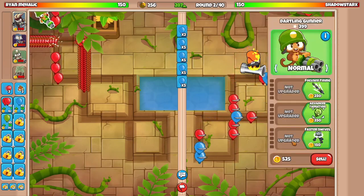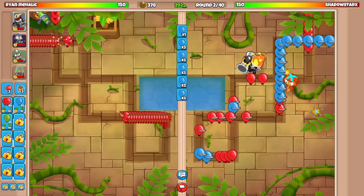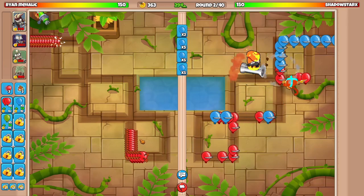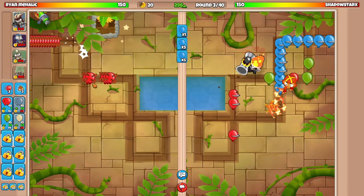So they're going Striker with Boomerang — that's interesting. Striker and Boomerang. Because Striker buffs bomb towers, it doesn't buff Boomer, so I don't know really why they'd bring Boomer here. But we'll see what they're bringing. Start sending them spaced yellows.